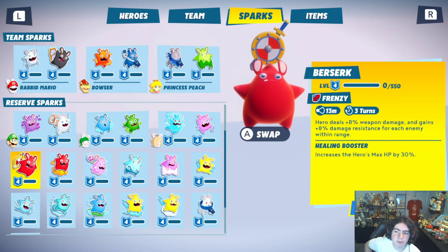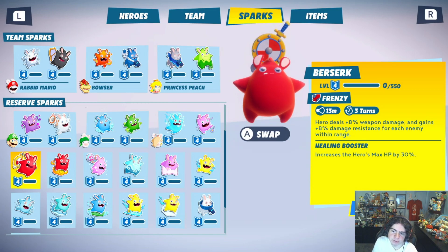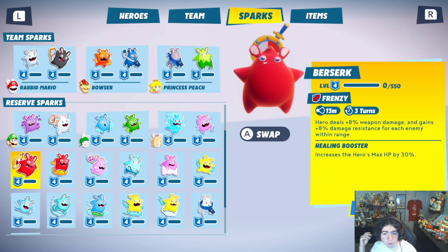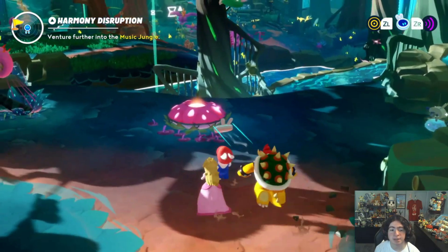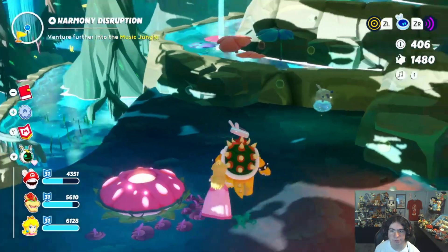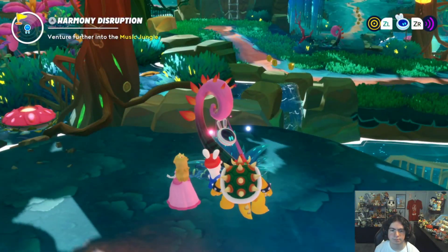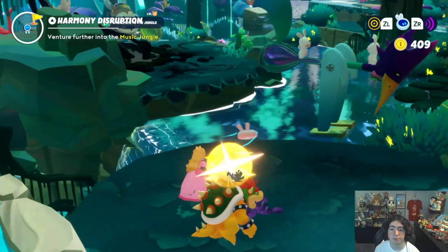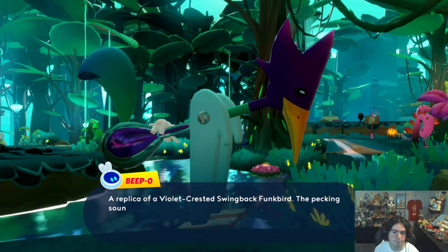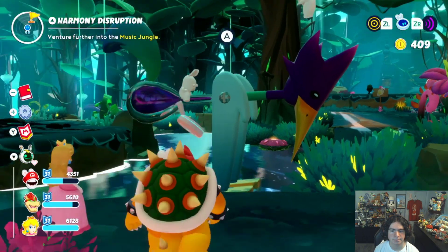Berserk: Hero deals 8% weapon damage and gains 8% damage resistance per enemy within range. Increases hero's max HP by 30%. That could be really funny for Rabbid Mario. I'm unsure if I want to use the new spark, but probably for content I should. I need as many coins as I can get now. "A replica of a violet-crested swingback thump bird — the pecking sound they make is a grit-your-teeth thunderous bassline." I love it.